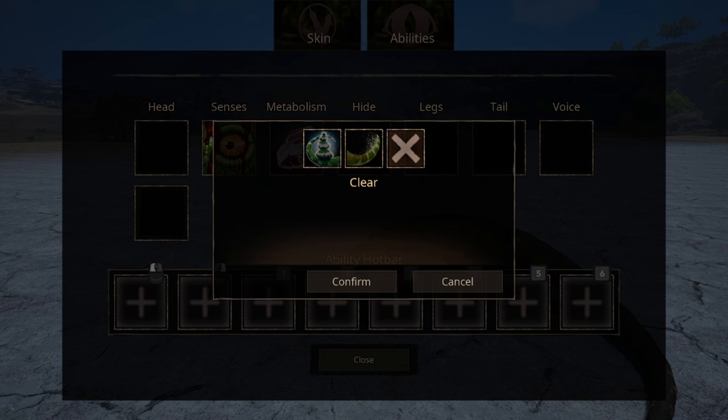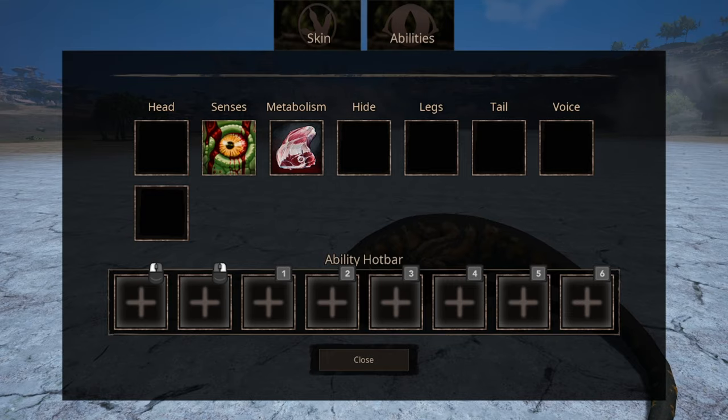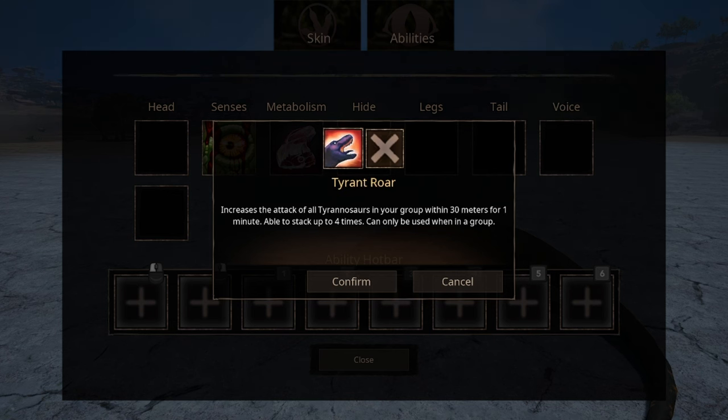You have two options for tail. The first one being the standard tail attack that also causes knockback. The second one is the balance tail that increases your turning radius. For now, you have one voice ability: Tyrant Roar, which increases your damage output and can be stacked. However, this ability can only be used if you're in a group.